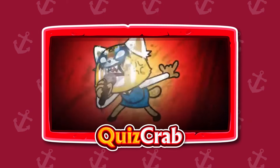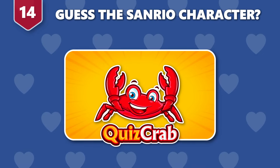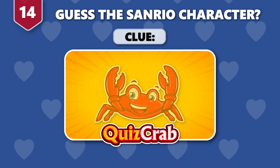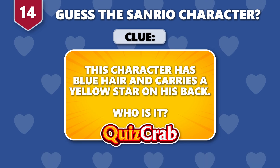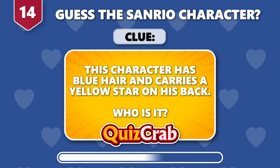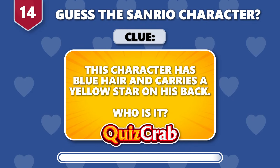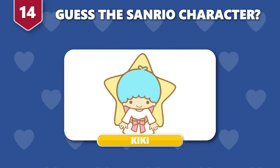I'm driving over this bag. Looking at your face just makes me sick. Round 14. What about this one? The clue is: this character has blue hair and carries a yellow star on his back. Who is it? Well done. It's Kiki from Little Twin Stars.